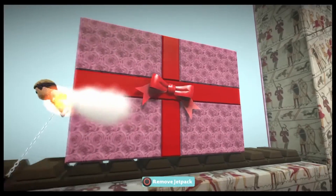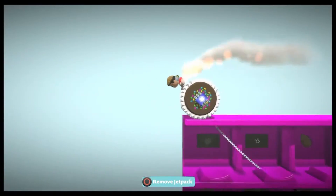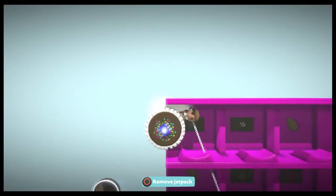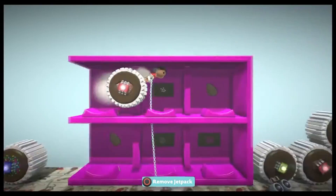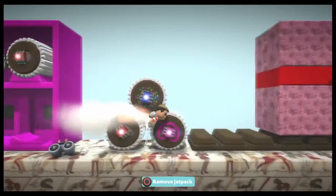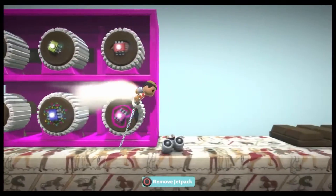In this level, you have to open the present to continue the level. So you do this by solving a simple puzzle. You have to get all six chocolates in the right spot, and this is detected by using an AND gate. So once all six chocolates are in the spot, the present will open and you'll be allowed to use this vehicle that's in the present.